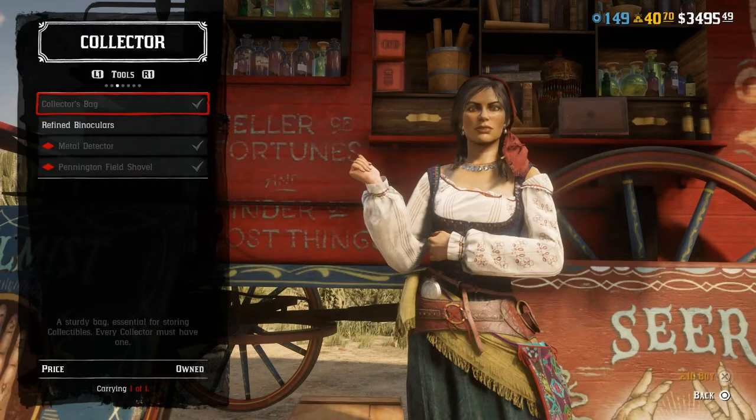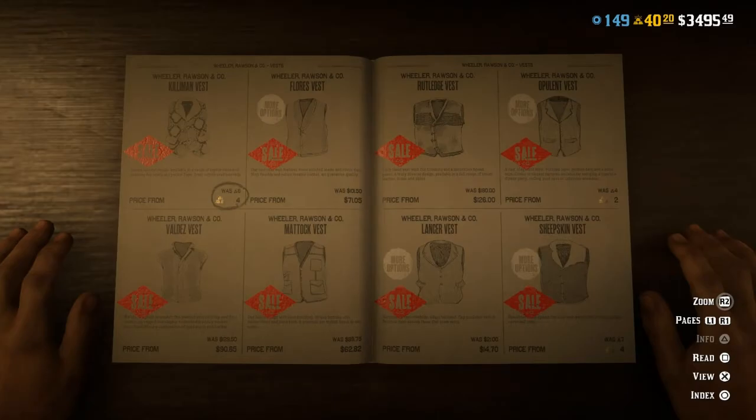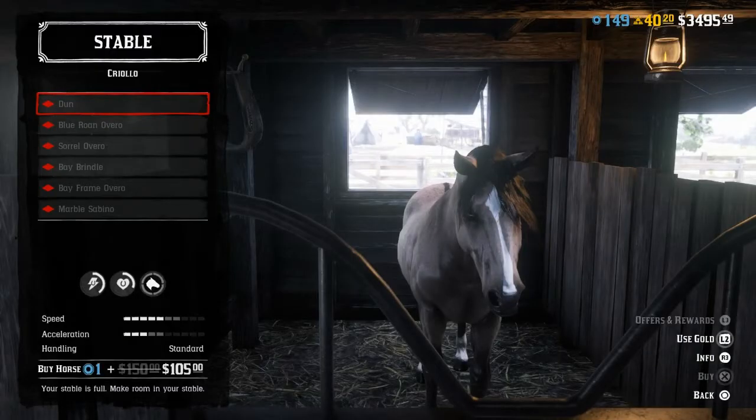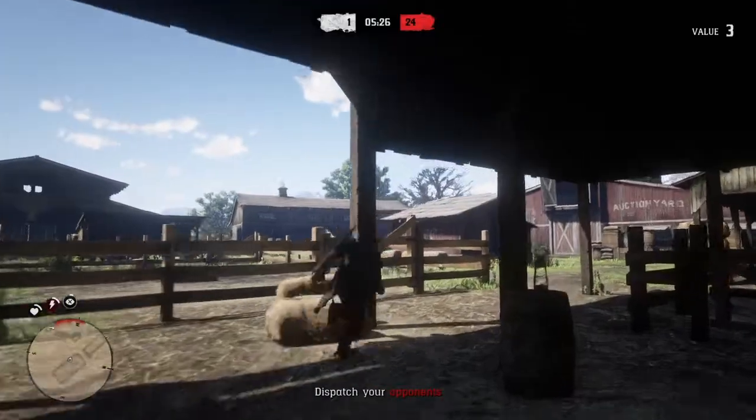I'd like to call this Collectors Week, as we have 5 gold bars off the collector bag — which is required to start the collector roll — bringing the price down to 10 gold bars. We also have 40% off the shovel and the metal detector, which can be used to gather collectibles you wouldn't be able to collect otherwise. Furthermore, 30% off all boots and vests, 30% off Criollo Horses, and 30% off all weapon and ammo pamphlets.